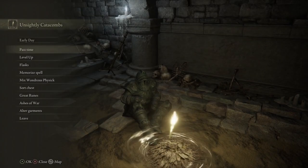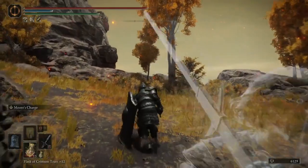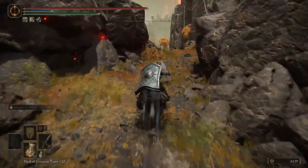So here we are at the Unsightly Catacombs, the place where we're going to use the Grace Point to constantly respawn so we can farm our materials.